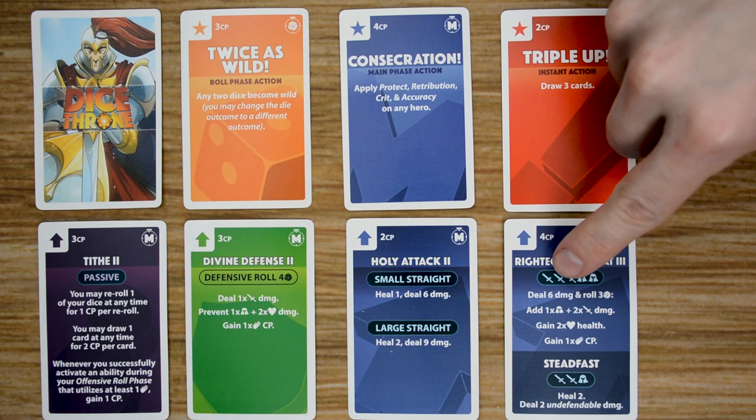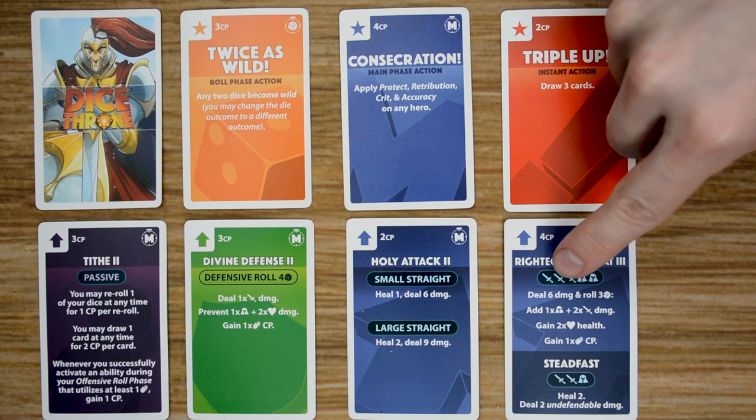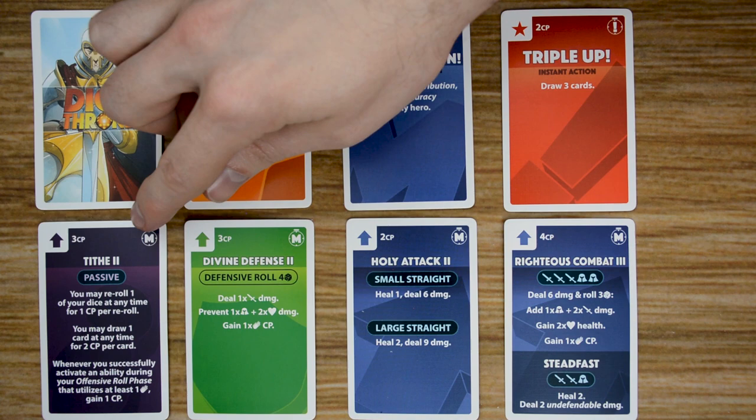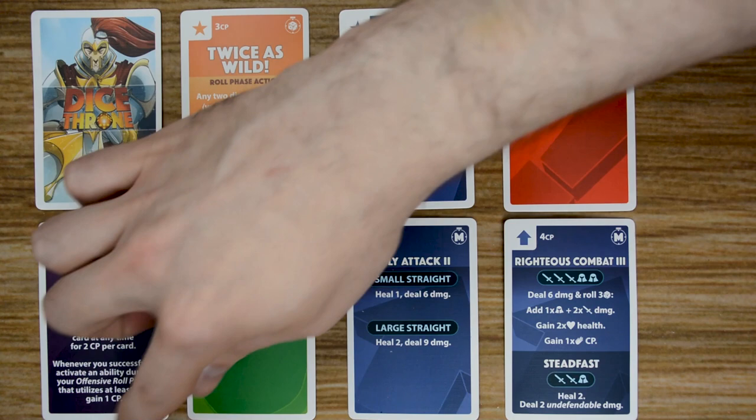Then we'll have the name of the card and its effect. Players will also have upgrade cards, which allow them to upgrade their different abilities throughout the game. Each of these cards will have an up arrow in the top corner, the cost of the card, and will tell you when you can play it — which will be during the main phase — along with the name of the upgrade and its effects.